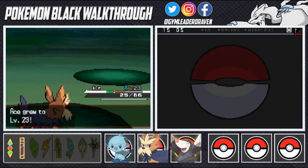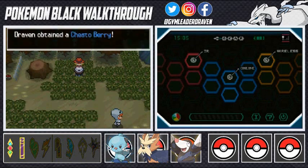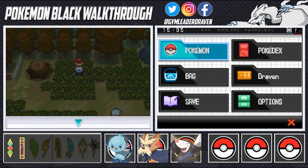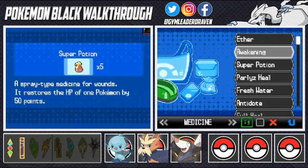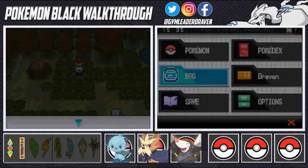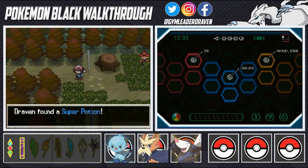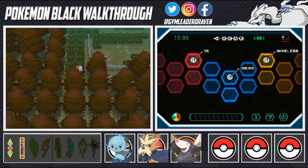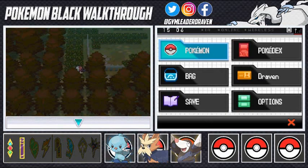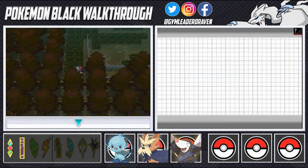After you defeat a Pokemon Ranger, they will always give you something — this guy gives us a Chestberry, which is always nice. He's on patrol so I'm going to heal my Pokemon. I've stocked up on super potions. There's an item here that replenishes our potions. The repels have worn off so let's use another repel — luckily we bought eight of them, enough to get us out of here.